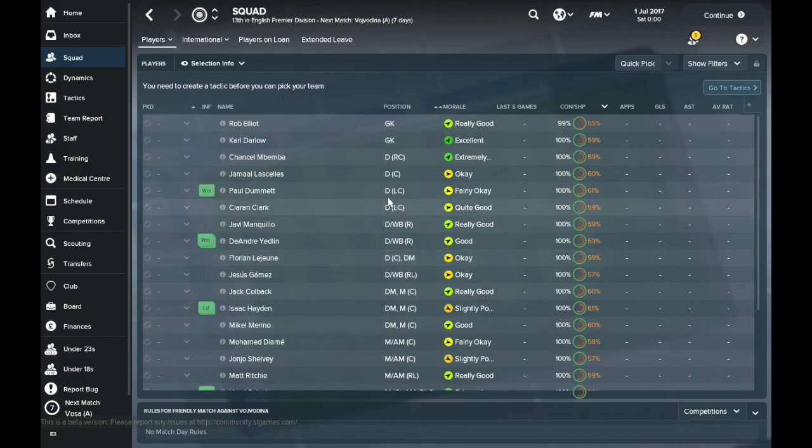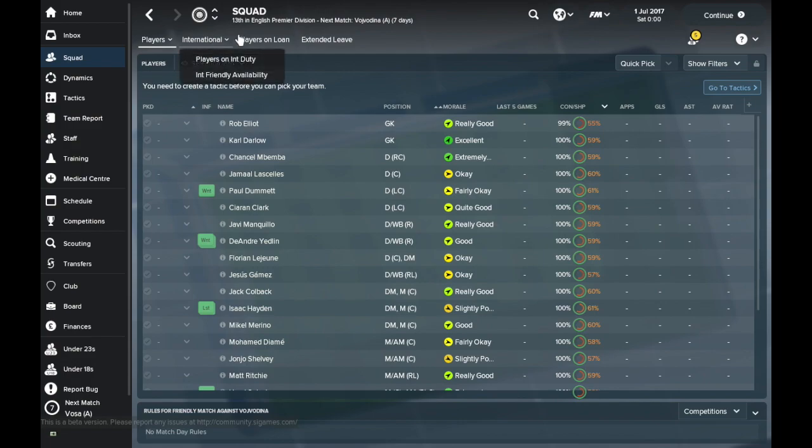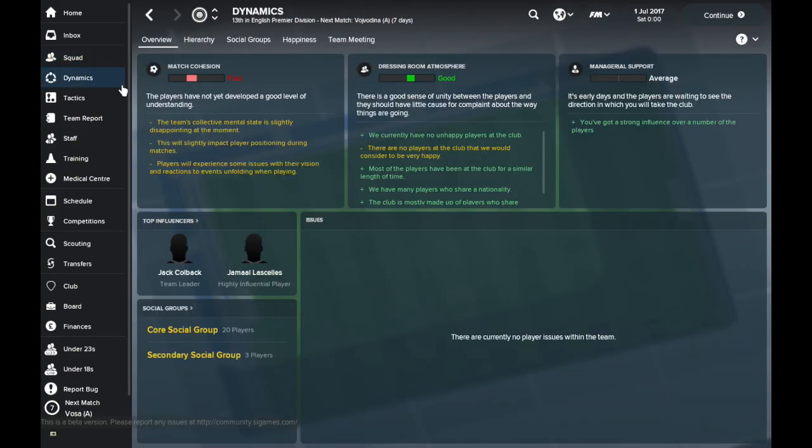There's a big space here so I might add in their transfer value, wages — things like that. This is cool that they've automatically loaded it up like that. Register the team — nothing different there. International — quite interesting. Players on loan — helpful to track those. Extended leave for those that need to go away. And we've got dynamics, which is a new mechanic, so it's worth spending a bit of time on.